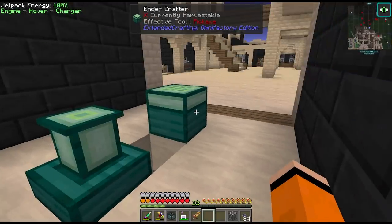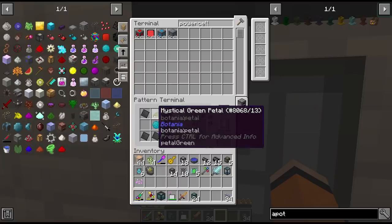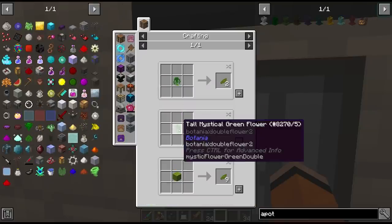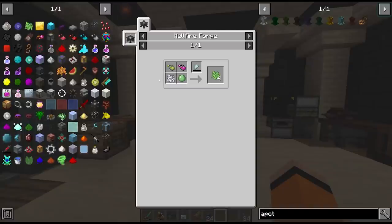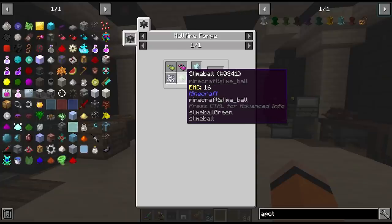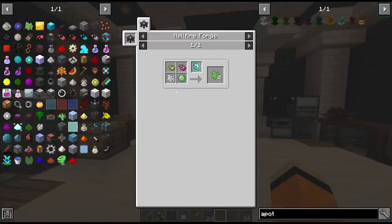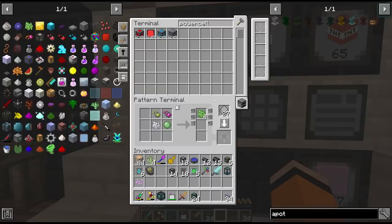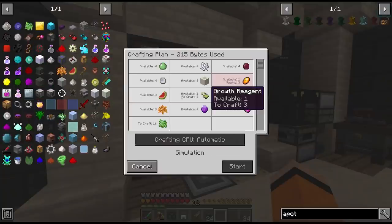This thing is super slow so we'll definitely want more ender alternators at some point, but for now one is all we have. Actually, I just realized this thing takes petals, which means we need to create some Botania flowers. To do that we need some floral fertilizer, which in this pack is made in the hellfire forge with wizard's reagent — one of the easier ones. Growth reagent is also easier now that we have all of this farmed: slime balls and bone meal. So we can just encode recipes for this and craft about 16 to begin with.